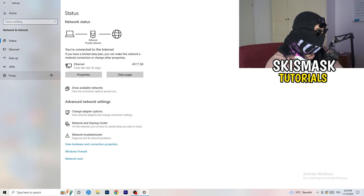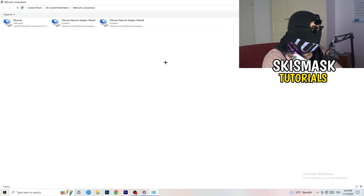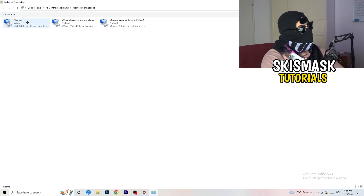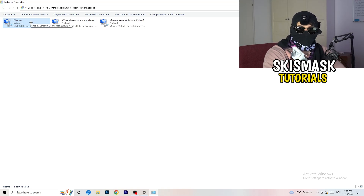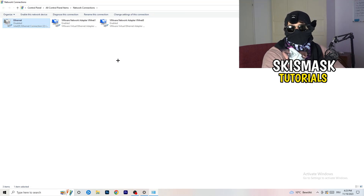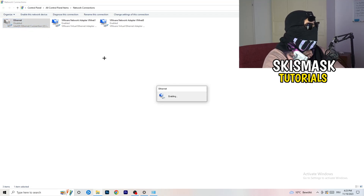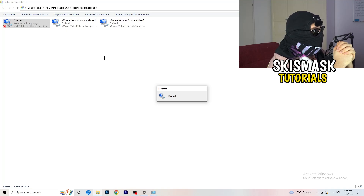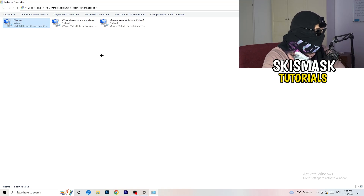Next, click on 'Change Adapter Options.' A new window will pop up. Depending on whether you're using ethernet or Wi-Fi, right-click your connection and click 'Disable.' This will disable your internet on your PC — note that you need Administrator mode for this to work. Wait about 20 seconds, then right-click and click 'Enable' again and wait for it to reconnect.